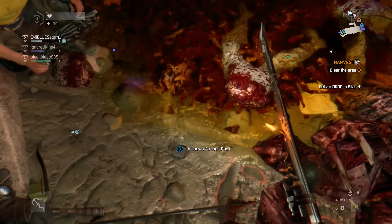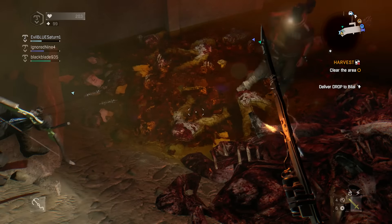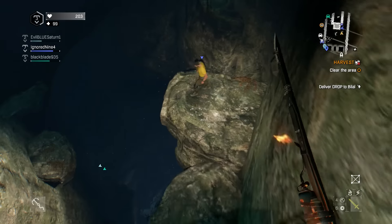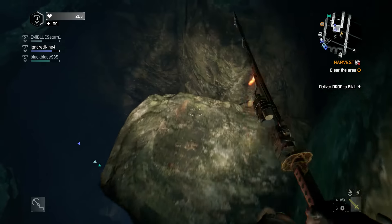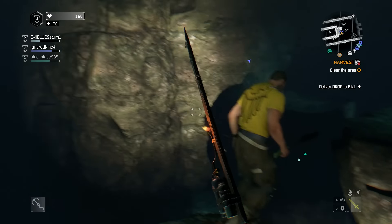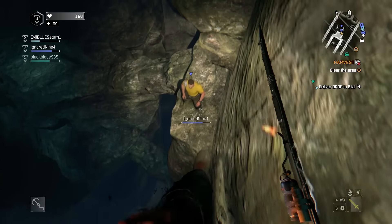If you guys have any questions, leave them in the comments below — I'll try to help you guys the best I can. So here's the next location. It is in the cave. You go down here and you should be able to find it. It's on one of these rocks. Like I said, they're kind of hard to find because they're kind of camouflaged. It's going to be on top of a rock, so it's going to be kind of hard when you're just looking for it.